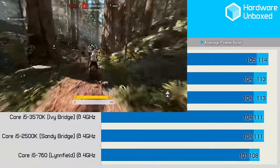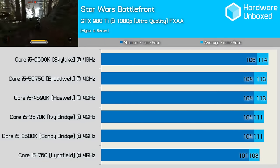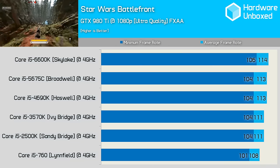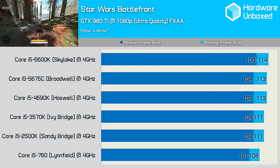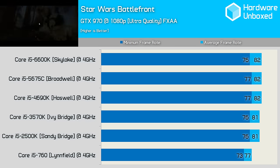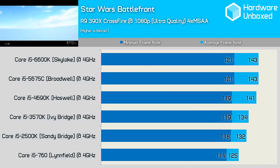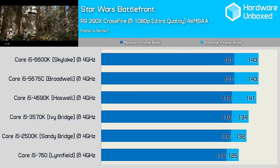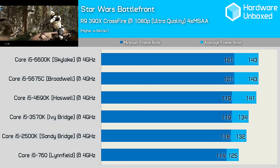Starting with Star Wars Battlefront, a game which we already know isn't very CPU demanding, at least in the single player tutorial mode where testing must take place for accurate results. This is a great indicator of typical gameplay where the GPU is the limiting factor. Here we see that even the lowly old 760 is able to deliver strong performance with the GTX 980 Ti. As expected, the GTX 970 results are much the same, with only the 760 falling behind the pack, though not by a significant margin.